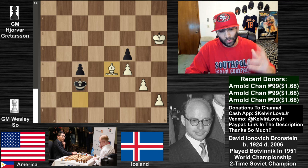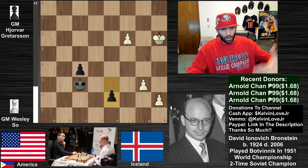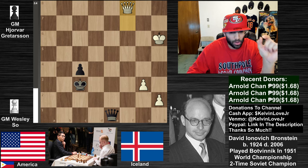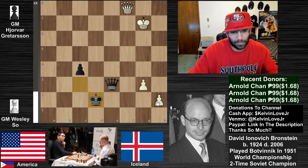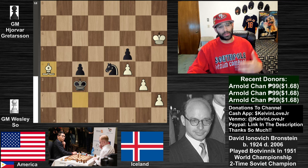You have to pay attention to the individual position and do some calculations. If you calculate this: bishop takes e4, pawn takes e4 - you'd probably see that both sides queen at the same time. So the pawns go up and you queen simultaneously, which seems even. But the major thing white has to think about is that black is in a much better pawn position - after queen to e3, king to g7, king to d2, that pawn is in a much better place. Little things you have to calculate in any given position.